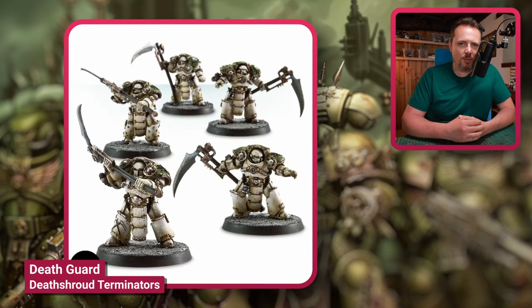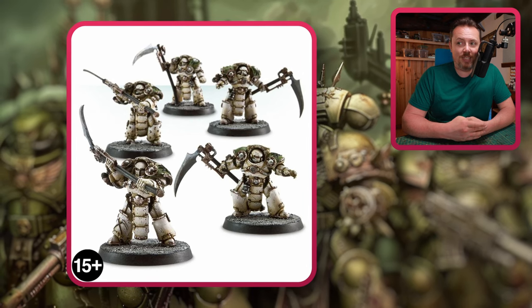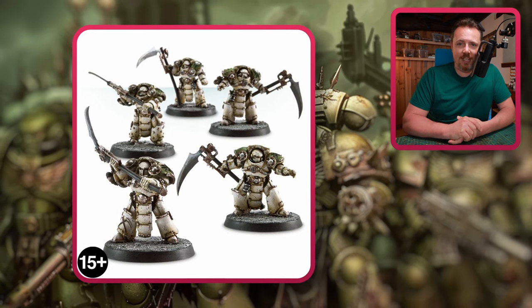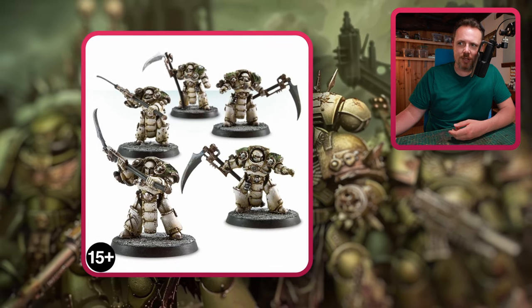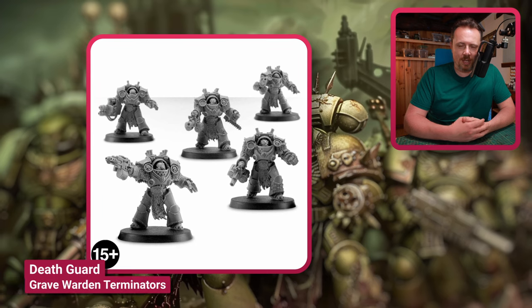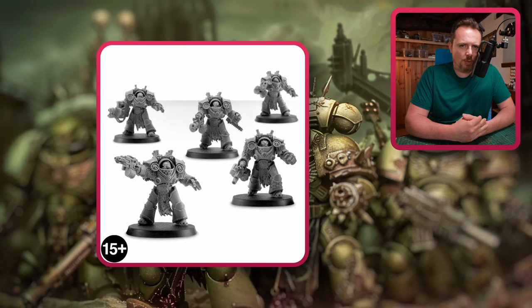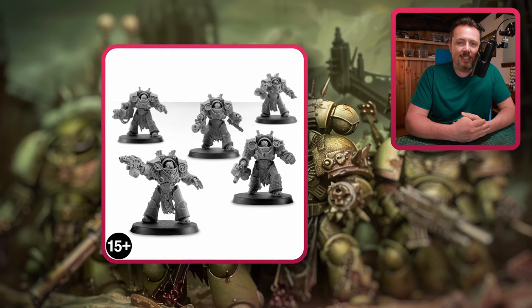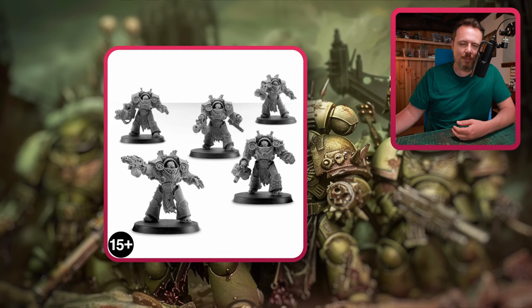Then you have the Death Shroud Terminators from 30k — they look pretty cool and have quite a lot of flavor. I wouldn't mind using these bodies for Blight Lord Terminators, as I'm not a big fan of the Blight Lord Terminator models. And then there are the Death Guard Grave Warden Terminators — more like standard Terminators with power fist and bolter or combi-weapon. These could proxy as Blight Lord Terminators or as Nurgle Terminators in a Black Legion army. They're expensive though — 78 euros for five — but you could proxy them.